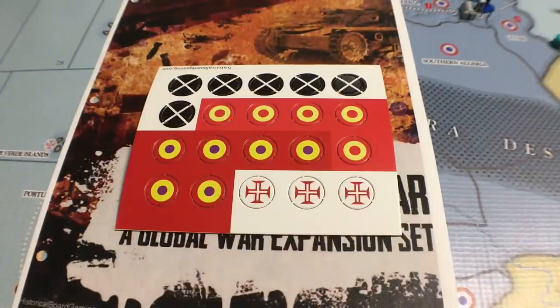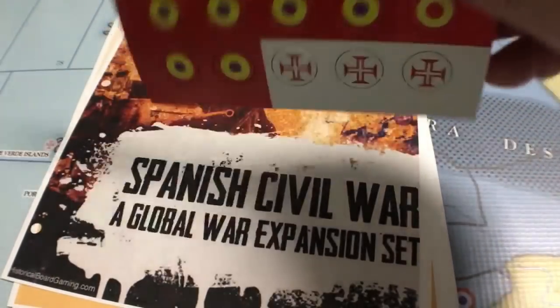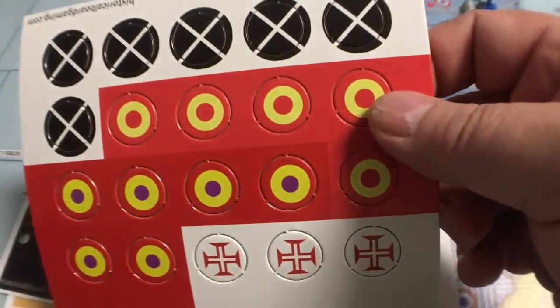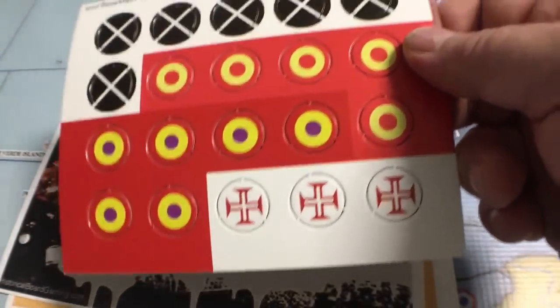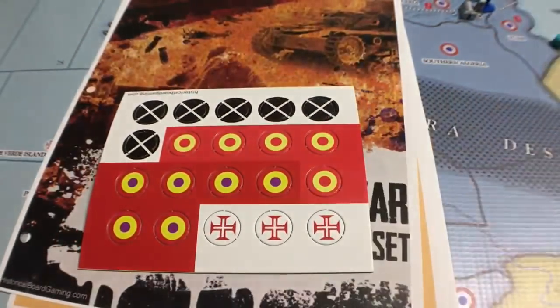One of the things I didn't mention yet — I just wanted to show you what you get in the box. Here you've got the roundels. You just punch these out, just like you've probably done for lots of your games before — punching the roundels out of Axis and Allies games. You've got the Nationalists, the Republicans, and also some Portuguese ones. They give you these with the set when you buy it.